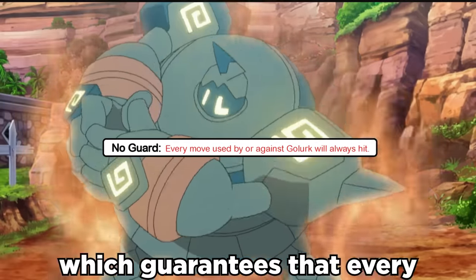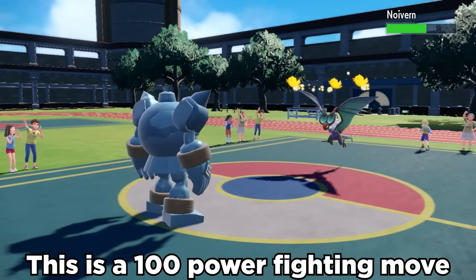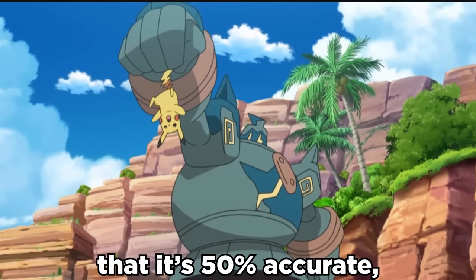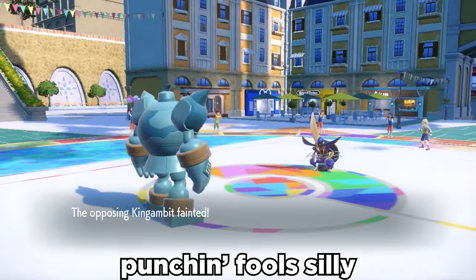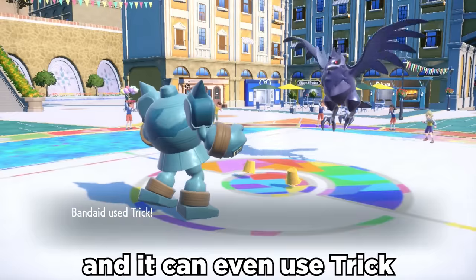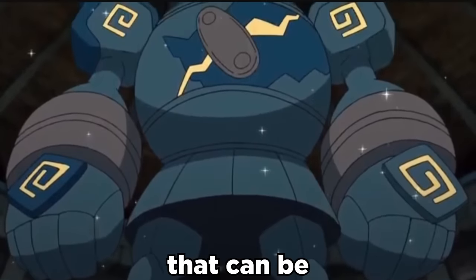It has the ability No Guard, which guarantees that every move will hit, and we pair this super nicely with the move Dynamic Punch. This is a 100-power fighting move that always confuses the target. The catch is that it's 50% accurate, but Golurk does not care. We toss on the Choice Band held item, and Golurk is literally punching fools silly. STAB Earthquake hits really hard along with Poltergeist, and it can even use Trick to give away the Choice Band and force opponents to be stuck in a move. Overall, Golurk is an overlooked Pokemon that can be pretty solid.